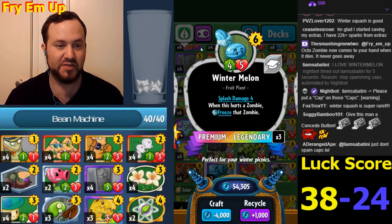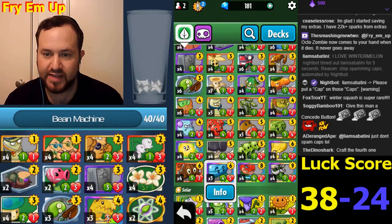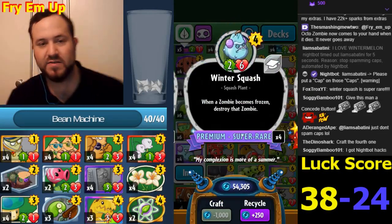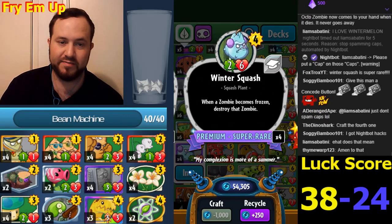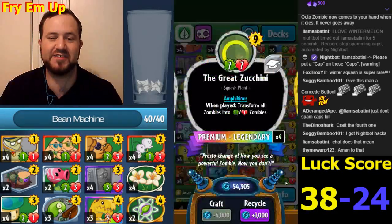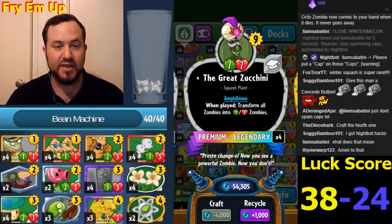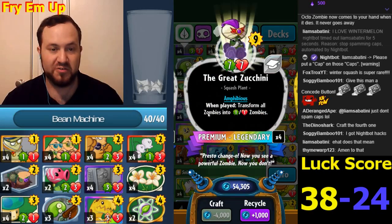I'm definitely giving this a shot - this is really good. Winter Squash became super rare. Maybe the cheapening of Winter Melon combined with Jolly Holly really does make that card better. Great Zucchini got bigger again - this card used to be a five-five, they buffed it to six-six, now they're making it seven-seven. It's a really strong card now. We didn't use Great Zucchini that much, but it's very good to follow up Dragon Fruit since it prevents tricks then nerfs minions.